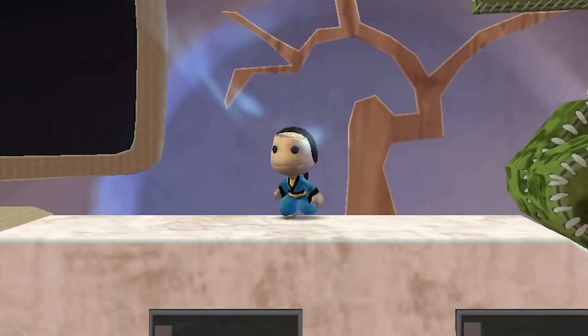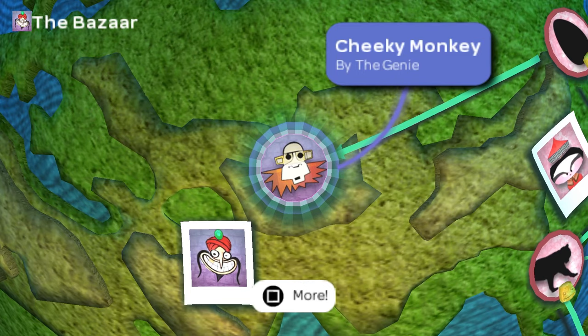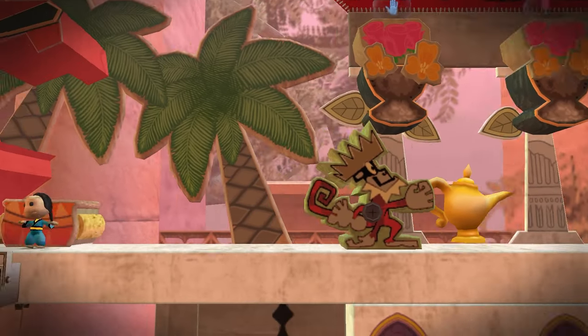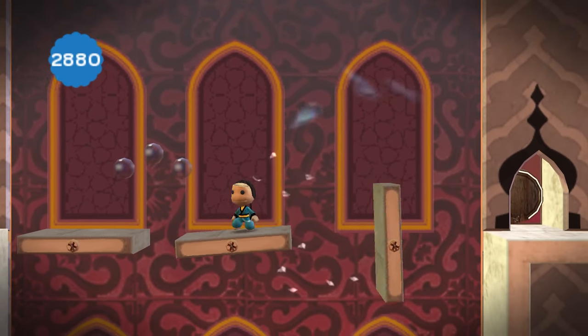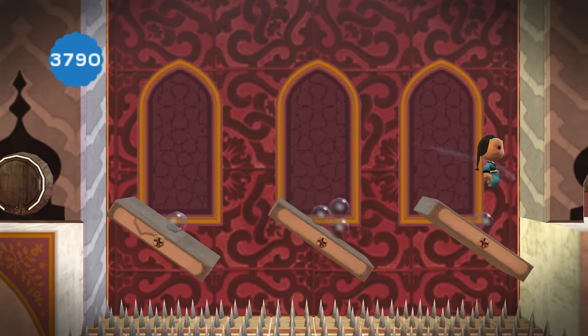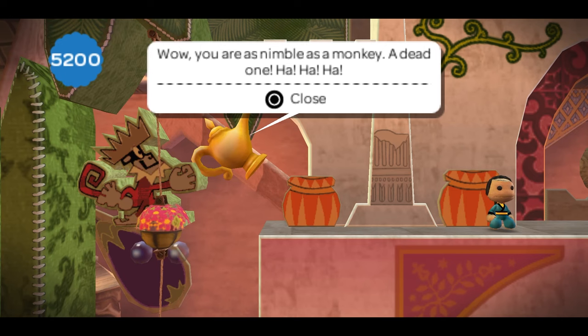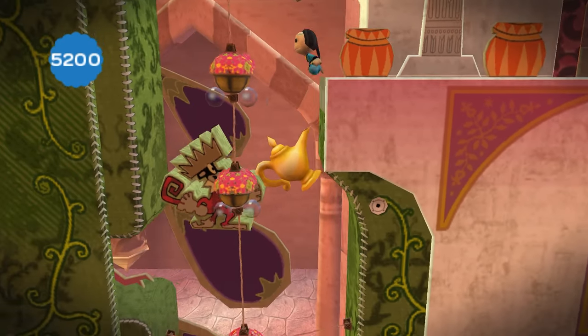The first level in the Bazaar is Cheeky Monkey. It's a bit of a thief, I see. The platforming is definitely a step up from the previous two worlds and I'm surprisingly doing very well.